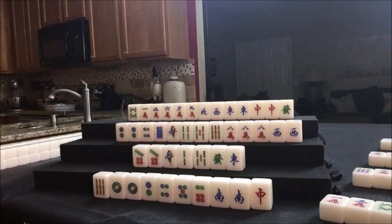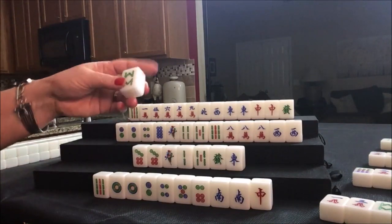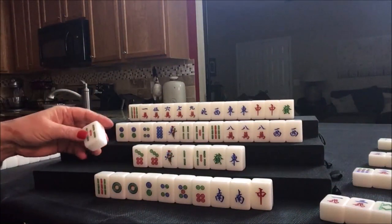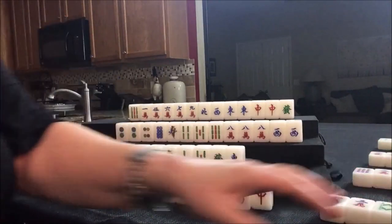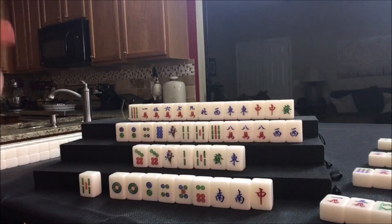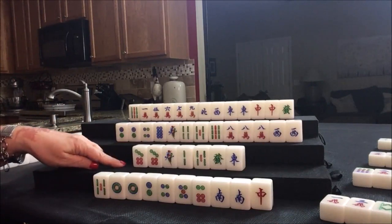We just got through the second wall — we're heading into the third wall, which is the middle game. Drawing for North: 9 bam; we want cracks. Let's discard this 8 bam — that is out in a discard and a chow, so that was a good discard. Drawing for East: 5 bam. Let's get rid of the 9 bam. Nobody took the north — nobody claimed that eight. So maybe that 9 bam would be safe. Let's go ahead and draw now for South: 4 crack.